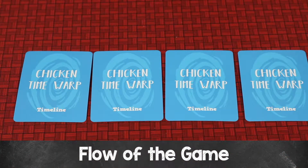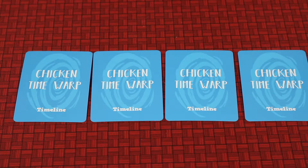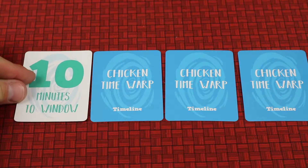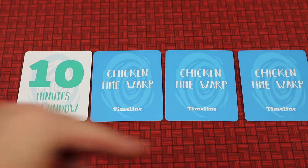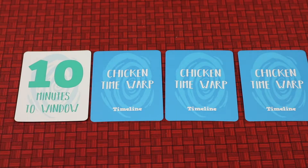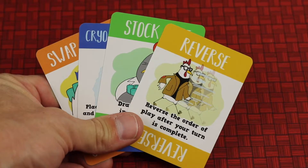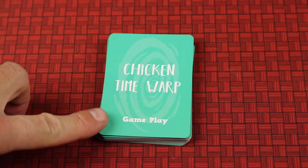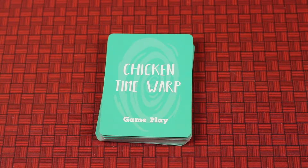You can pick any player to go first, and starting with that player going clockwise, each player that's still alive follows three steps. Number one: turn over the next timeline card — at the beginning of the game it's the one furthest to the left and will say ten minutes to window, with each subsequent card being one less. Number two: play any one card from your hand — this is optional, you don't have to. Number three: draw one card into your hand — this is mandatory even if you didn't play a card. Then the next player alive clockwise to your left takes their turn.